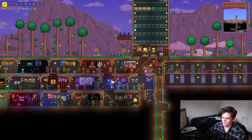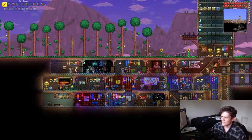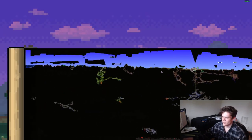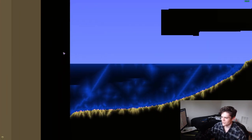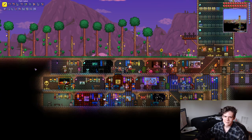I'm probably going to finish that one elevator I'm working on, and then move my NPCs around so that I can get pylons. That's kind of the plan right now. I want to be able to move from place to place pretty easily, and I like the idea of being able to go to the oceans because I think I've only been there once. But yeah, this game is so much fun, I'm having such a great time.